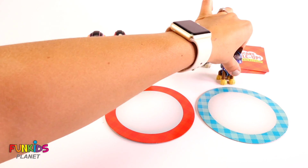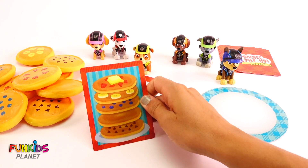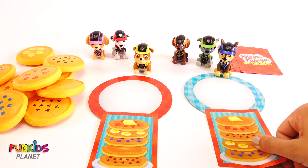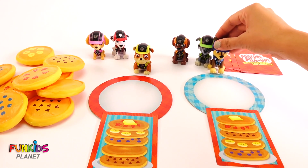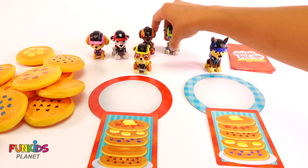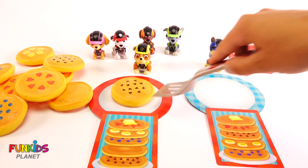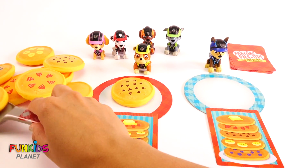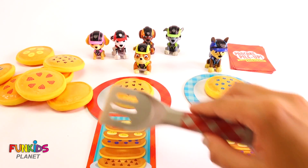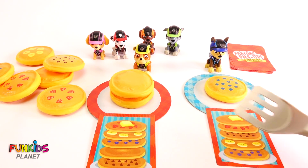Now let's do Rubble and Chase. Let's have them do different pancake orders. Let's get started with Rubble — Rubble needs a chocolate chip pancake first. And Chase needs a blueberry one. Next, Rubble needs an original pancake and Chase needs bananas.